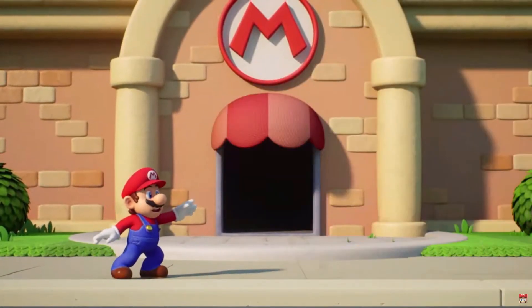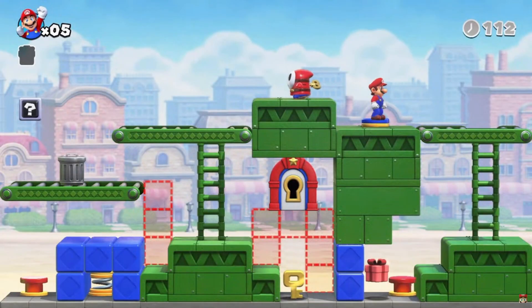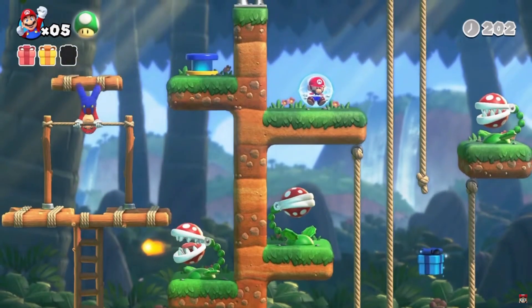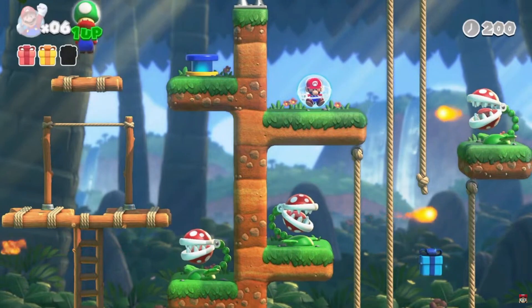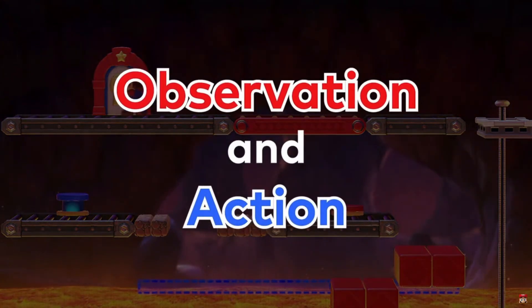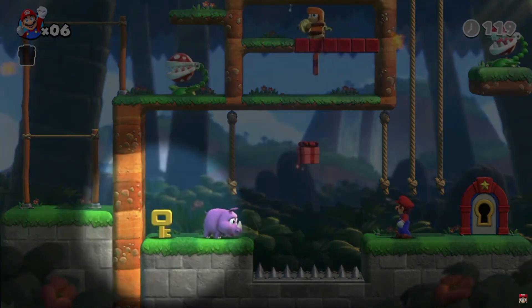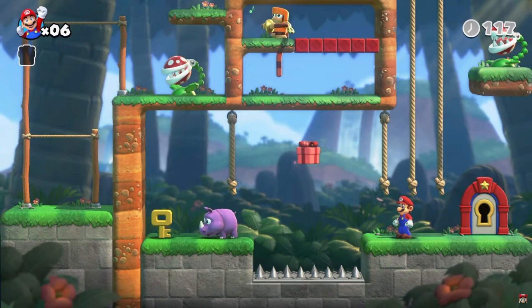And it's up to Mario to track him down. This is so cute. I've never gotten to play the original. In each stage, contraptions and other challenges await. Observation and action are vital to your success. Mario needs to reach the key. Oh, the art style is so cute.